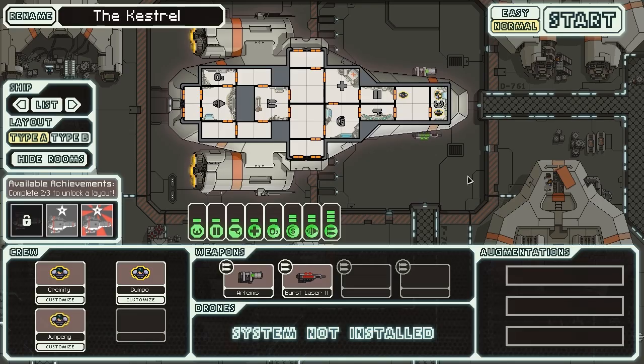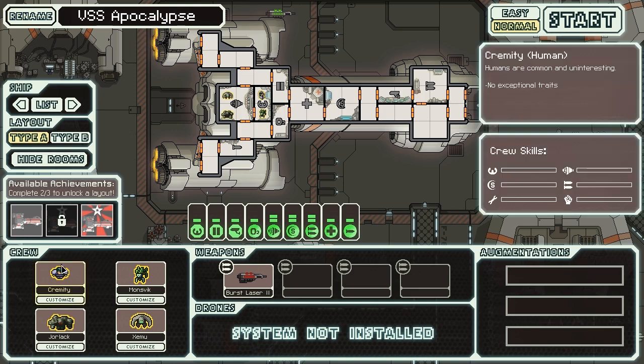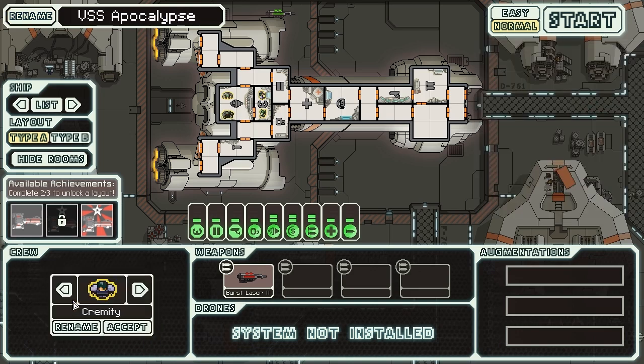Here we are with a new game. Today we're going to be flying in the Federation Cruiser Type A. It's been a while since we've tried out the Federation Cruiser, but I figured it was time to come back to it. So we're going to rename this puppy the VSS Apocalypse. We've got four crew and four riders of the apocalypse, so that works out great.